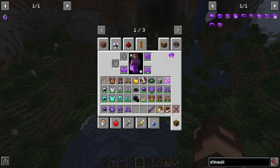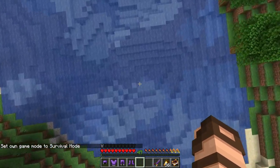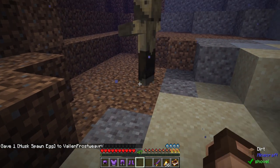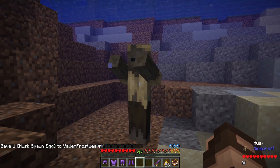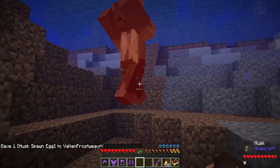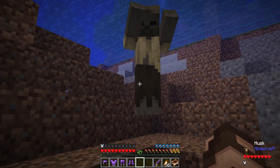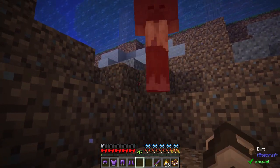Next, the drowned slime skull — probably one of my favorites. By putting this on and going underwater, you can see that my air bubbles are about to run out, but just by hitting enemies I am gaining air bubbles back. So you can breathe underwater simply by attacking something.